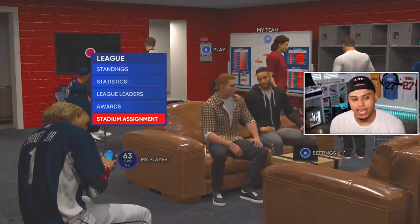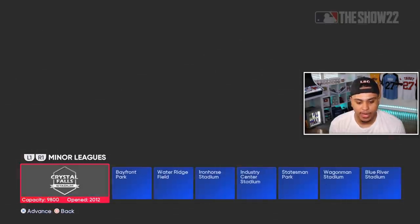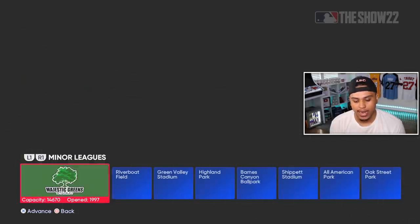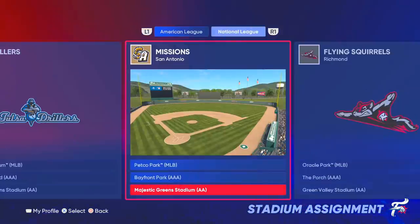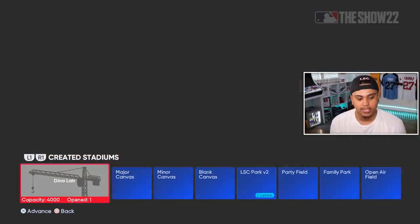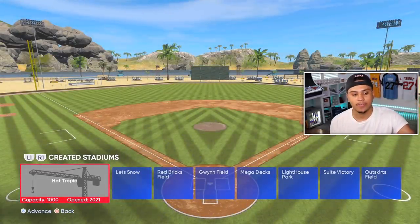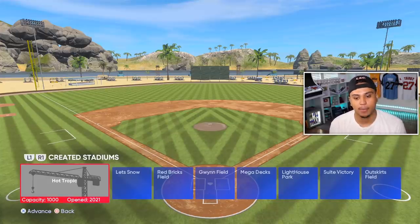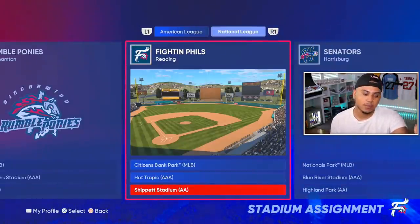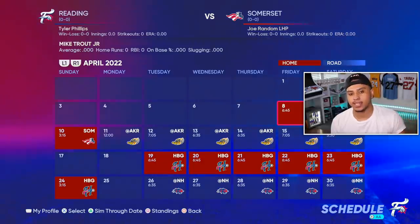One of the final steps: come to Stadium Assignment and put it on a small created stadium. I like Ship It — it's a great park to hit home runs. You can also use a very small created stadium you download. You can change all the stadiums in Double-A in a couple of minutes — put Triple-A on Ship It as well. I also like one called Hot Topic, which has a super small wall so a ball in the gap is pretty much a guaranteed double. There's also one called Blank Canvas.